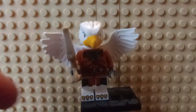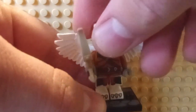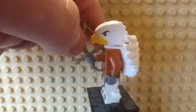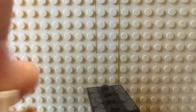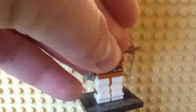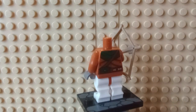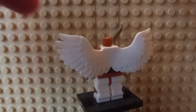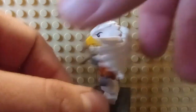Next, we have the Aarakocra. You got the newer bow mold, quite big, and wings going around the back. The new molded head — I feel like we didn't quite need it because we have the Chima Eagles we could use. But for what we got, it's actually a pretty good figure, and I do really like the head of it.